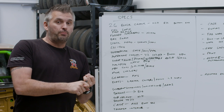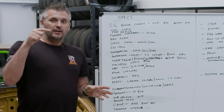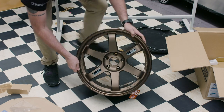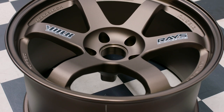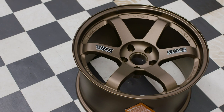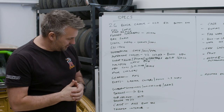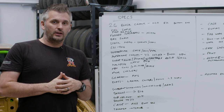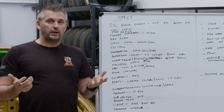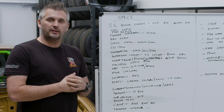Most importantly, I've got some original-style Volk TE37s in bronze. You cannot get these anymore — big thanks to Import Monster for getting them. They weren't cheap, but they will finish off the look of this car perfectly. The car is getting an AGI bolt-in cage and a trimmed interior at some stage. The cage will be CAMS national spec, allowing us to do any type of motorsport — probably even single-digit quarter mile. A bolt-in cage means we can take it out if we want to cruise with a half cage, and if we sell the car the new owner has options.